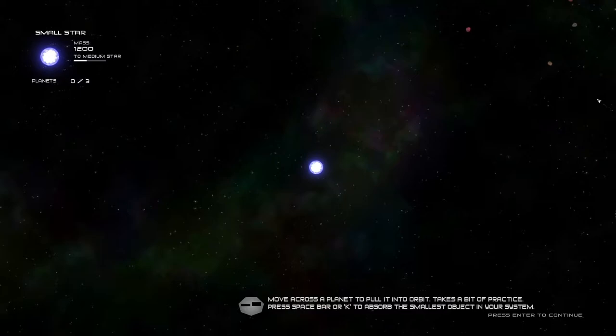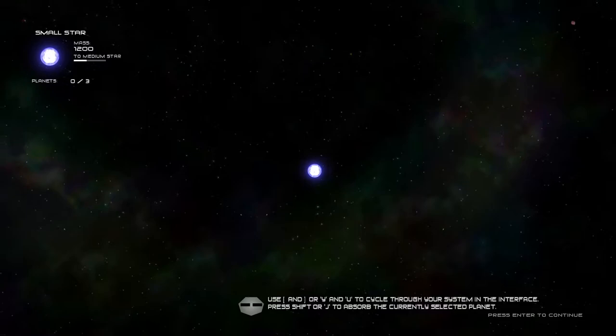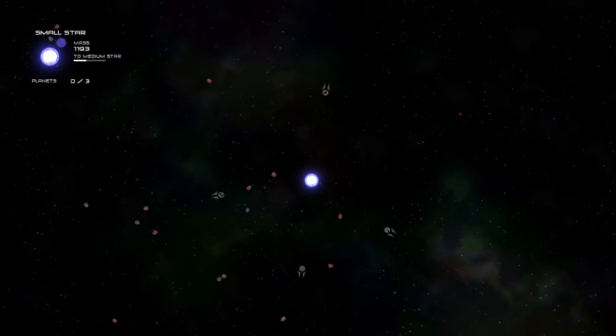The big change that's going to be happening is that instead of getting asteroids to orbit us, we're getting planets to orbit us — because we can't get the asteroids to orbit us. We do have gravity and can move them about, but eventually if we don't move, they're just going to hit us. And as you can see, they still take mass because we don't have a shield.